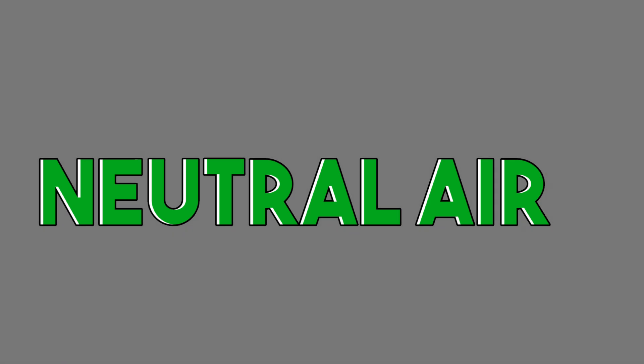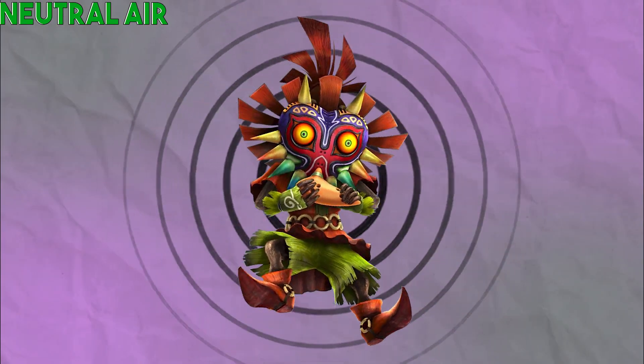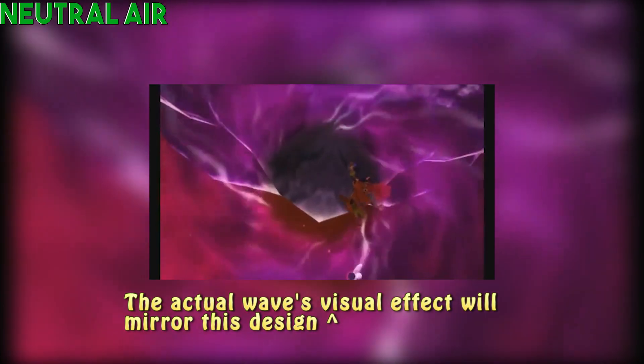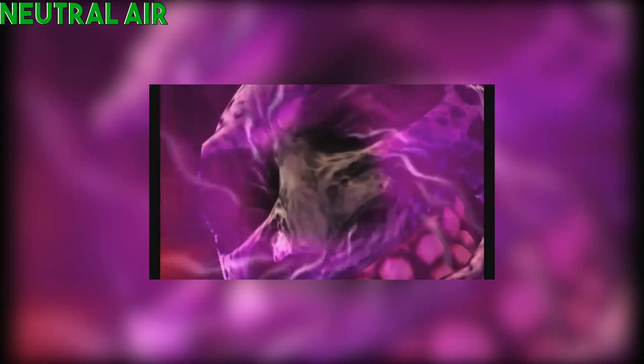For his neutral air, he would take the Ocarina out of his pocket and release a small but strong sound wave — almost like a piercing sound wave — all around his body. Similar to how Greninja's neutral air is, with combo potential and everything. I want Skull Kid to do almost the exact same thing, but instead of water, it's a sound wave from blowing on the Ocarina of Time, because he doesn't know how to play an Ocarina.